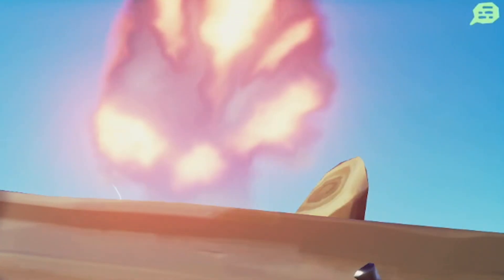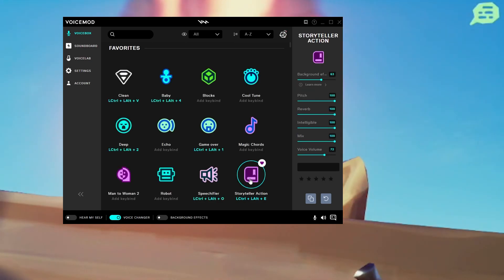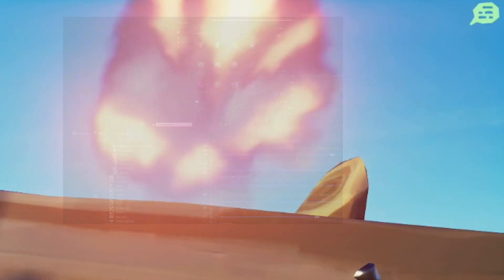If you want to test that VoiceMod is working, open up VoiceMod and select a voice like Story Mode that has a background effect, enable the background effect, but don't speak. If I click on Story Mode, that triggers the voice changer. If I stop speaking and press the background effect, you can see the green icon shows up when it can hear the sound effect from VoiceMod, even though I'm not speaking.